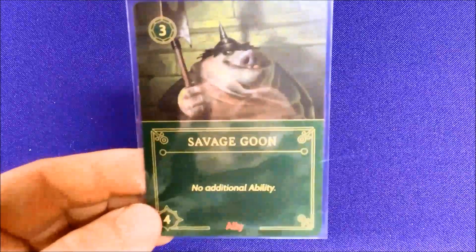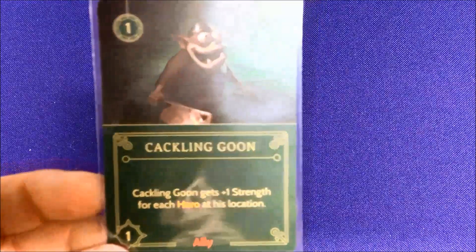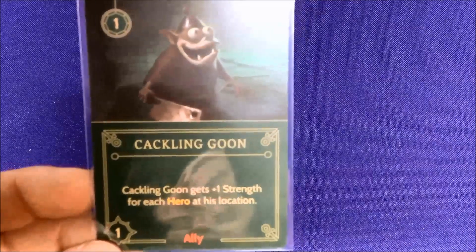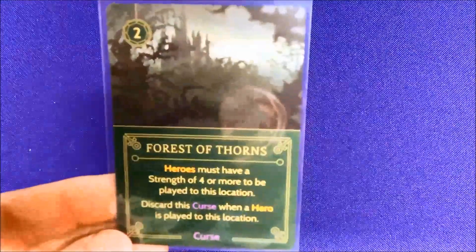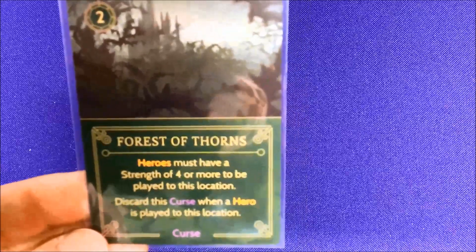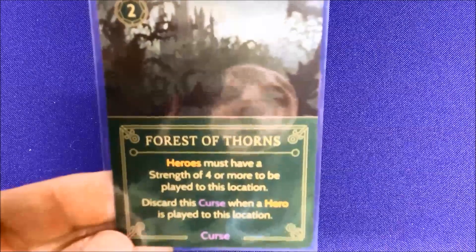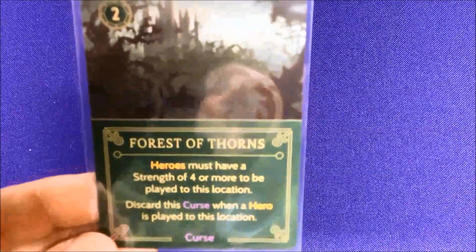I like the conditions because they feel like they simulate a seven deadly sins type of thing — what aspect of personality does this villain embody? She got two free characters. She has some Savage Goons — big powerful guys — and Crackling Goon, who's not as powerful but gains one strength for every hero he's fighting. Then there are curses, which are Maleficent's thing. Forest of Thorns: heroes must have strength of four or more to be played at this location, and the curse is discarded when a hero is played.